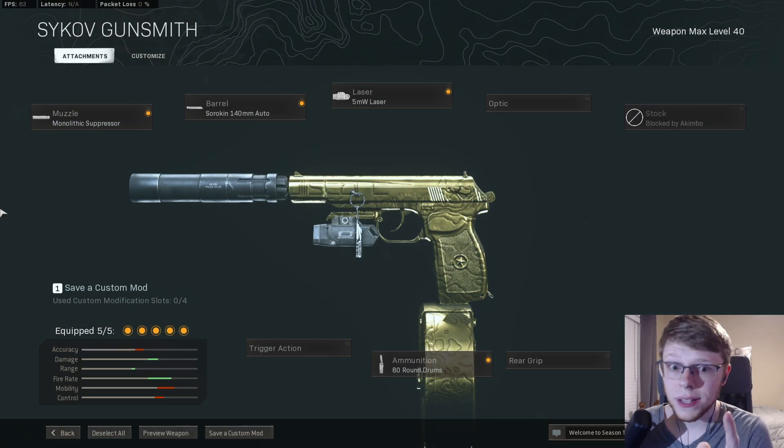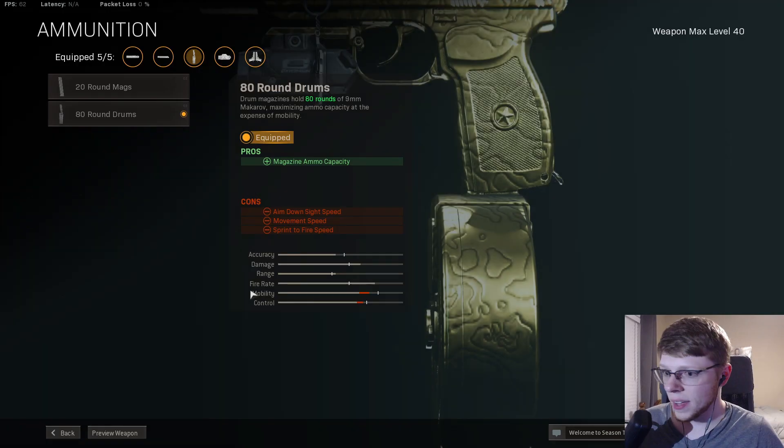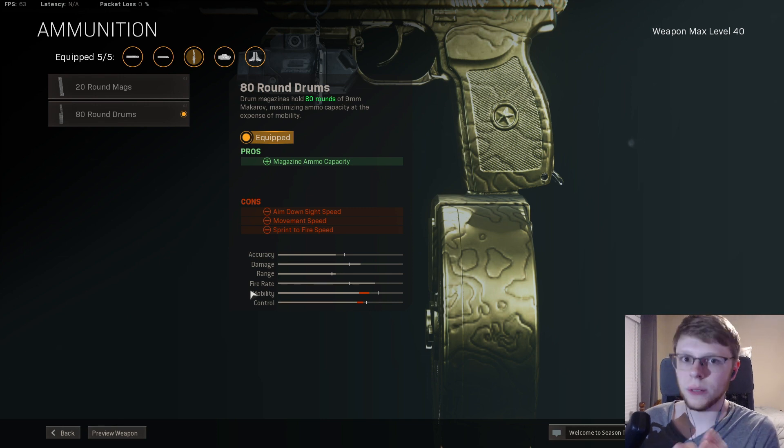You're going to run the Monolithic Suppressor, the Auto Barrel — which makes this gun fully automatic. This thing is stupid strong. 5 milliwatt laser, because you want to tighten up that hipfire spread as much as you can, because you're going to be running this Akimbo. You're also going to have an 80-round drum mag. You can literally solo squad people in quads. It does slow you down a little bit with the 80-round mag, but trust me, it's worth it.